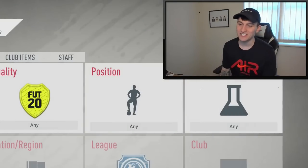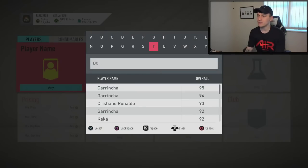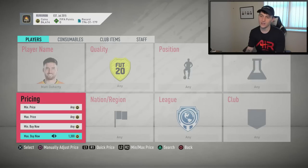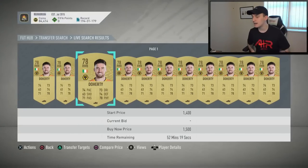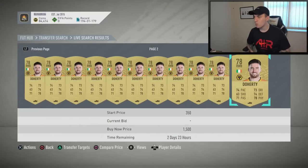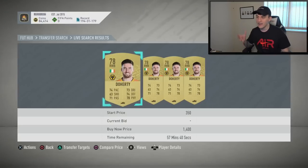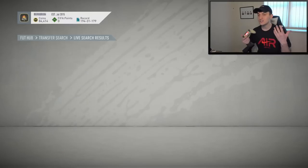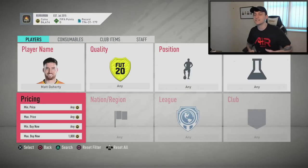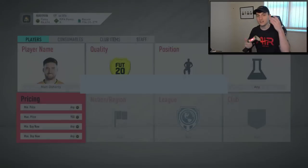Next up is going to be Doherty. Right now a lot of defenders are decent to snipe. We're going to find the minimum price of Doherty. Before when I was sniping it was around 1.5k but it's looking like 1.4k now. There are only a couple up at 1.4k and they are selling at 1.4k. I'm going to do some sniping at 1,000 coins. First though, I'm going to do the same thing as before — max price set to 950 because I want to be bidding at 1,000 coins.